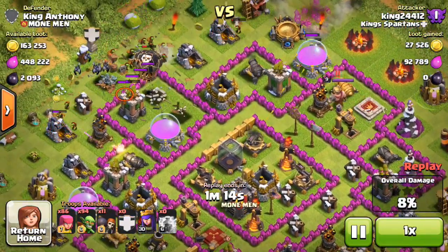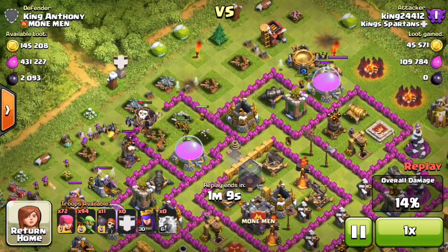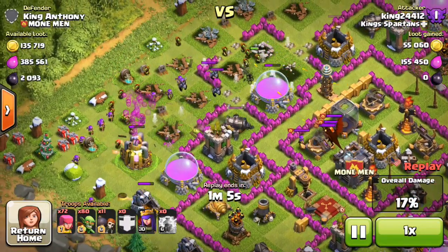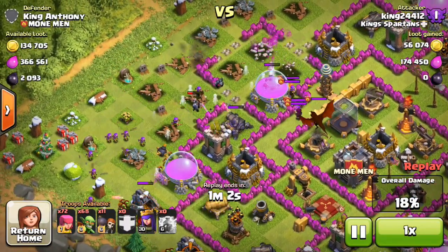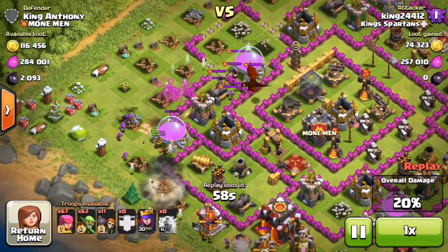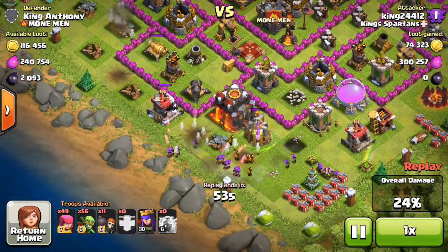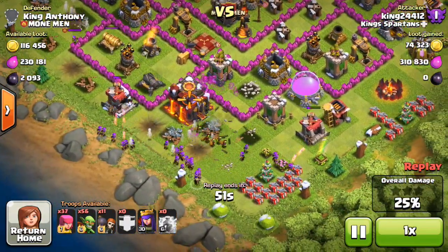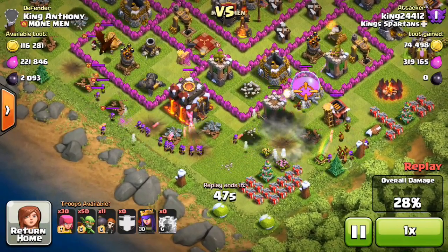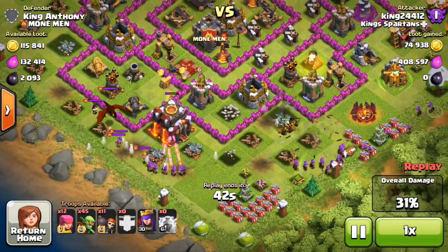My clan castle had minions and balloons — I don't know why it had air troops in it, but whatever. Absolutely useless to me; I would much rather have ground troops. I just take whatever my clan gives me and don't even ask for anything specific. I basically bank on my main force taking out everything I need. Unless I'm in high champs, then I start asking for specific troops like a PEKKA. When I'm farming I don't care — as long as it's extra troops it will help in some way.